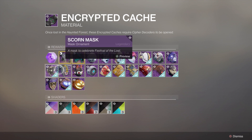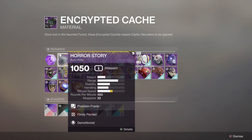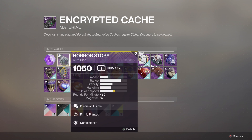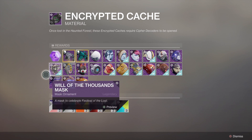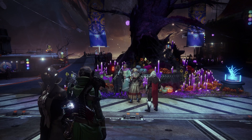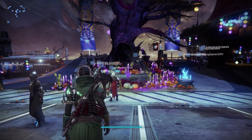Looking at the materials, there are some notable rewards including the Reprised Horror Story and the Braytech Werewolf, both of which seem to have random perks you can get, which is pretty cool. You want to get as many of these as you can in order to open up those encrypted caches.